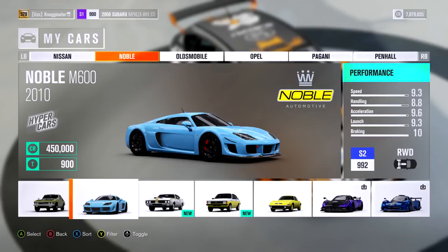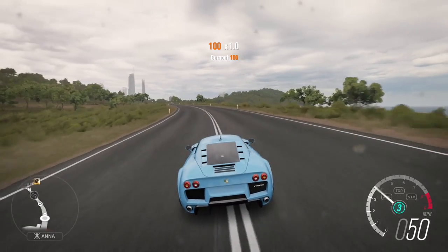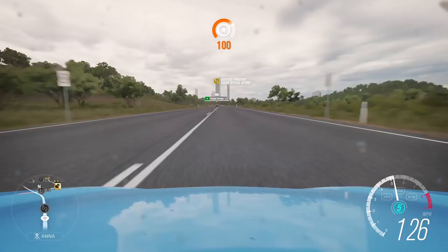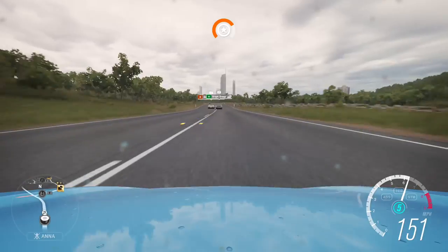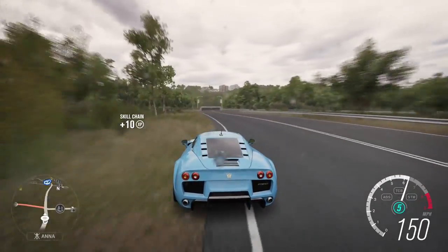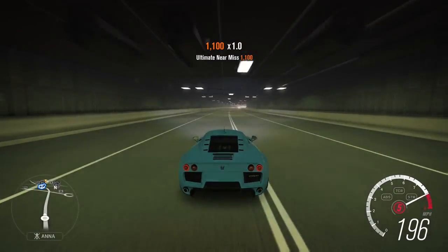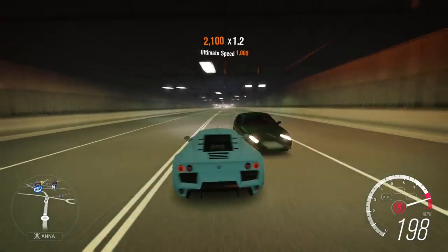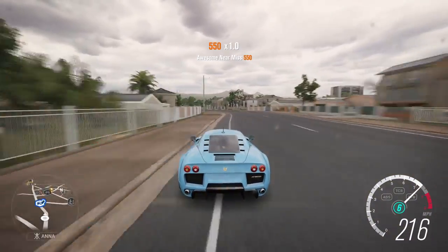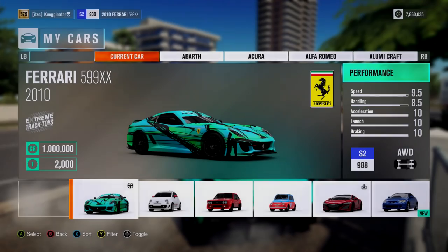The Noble M600 — 450,000 credits. This is my number one sounding car, I think. I just love how deep the sound is — it's not high-pitched, but it's a really cool engine sound. I have a weird tune on it right now that makes it almost impossible to handle, so don't mind that. But just listen to what it sounds like. It has really good top speed too — 218 — and it doesn't have much on it upgrade-wise.